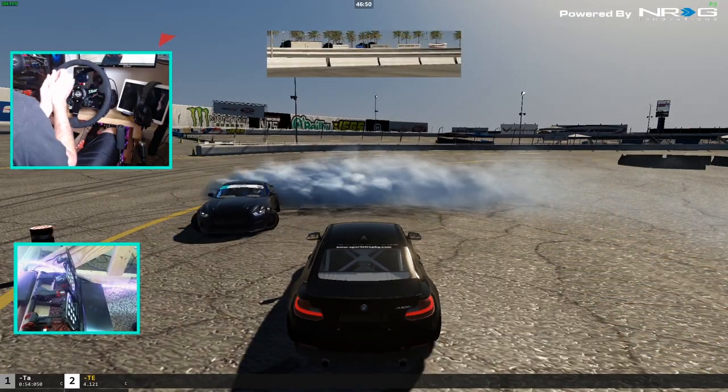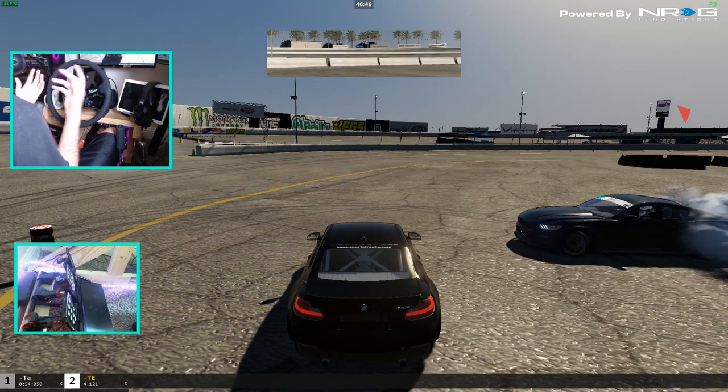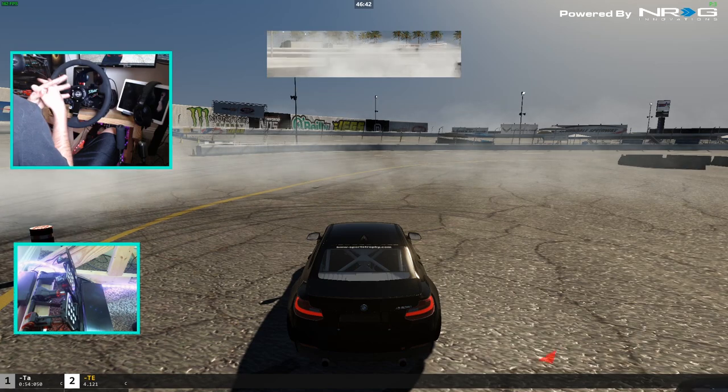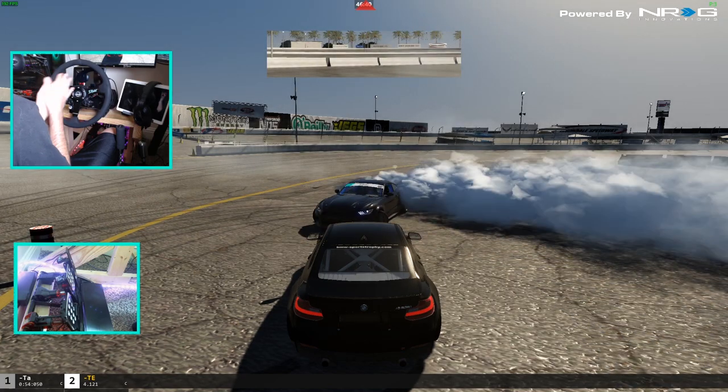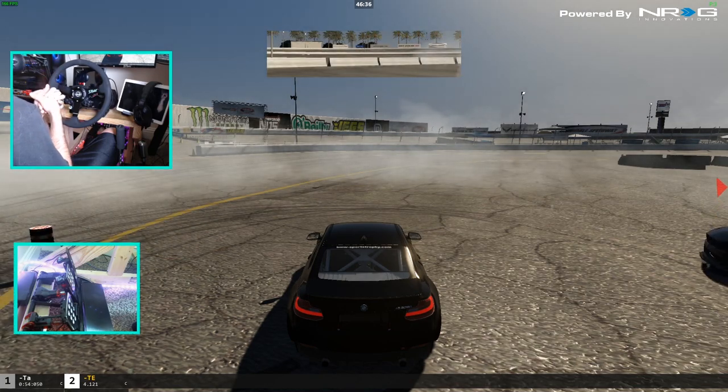What's up everybody, I'm Evil Rabbit here on Assetto Corsa with a Mustang, doing donuts around a new comp car for the comp pack — that M235 drift car I built based off the Kunos M235. So today we're going to get sideways, have a little fun, and test this out here at Irwindale.